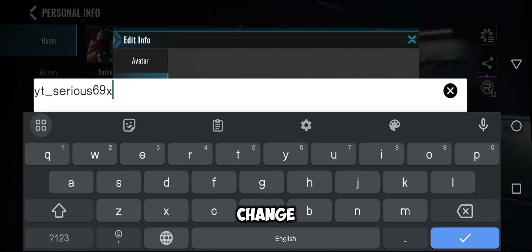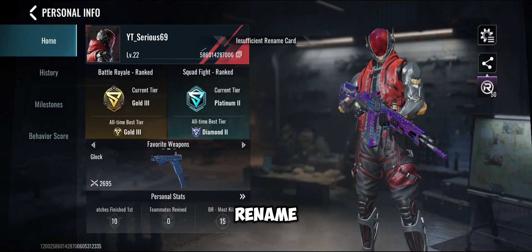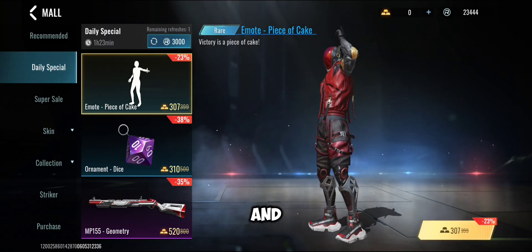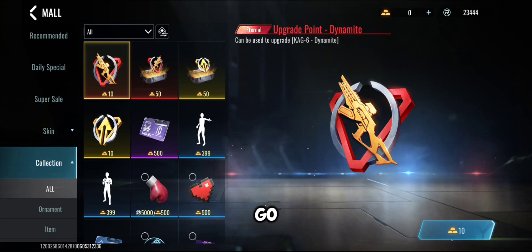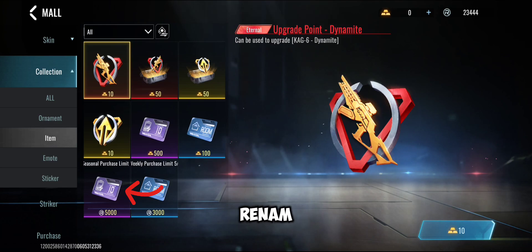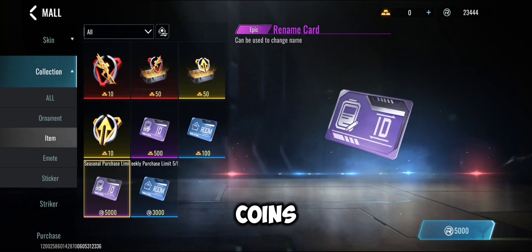To change it, you need to make sure that you have a rename card. To get the rename card, go to the Mall. In the Mall, go to the Collection menu, then go to the Item section. There you can see right here — this is your rename card. You can purchase it for 5000 coins. I hope it helps you.